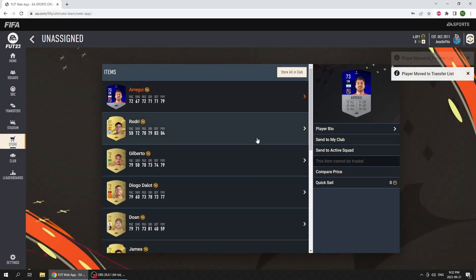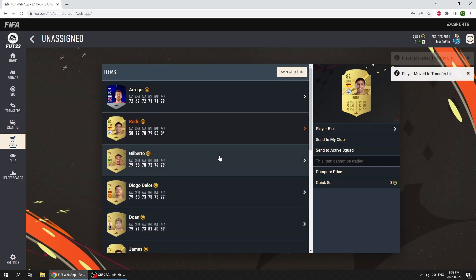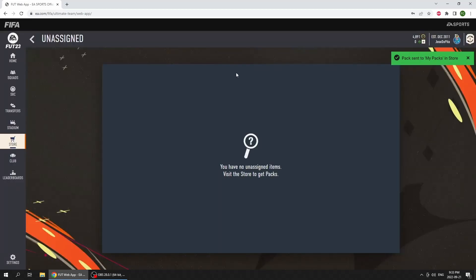These are the new common ball cards — Roger, 87! We get a walkout, not the best but we'll definitely take it. Probably gonna go into our team — that 58 pace is not looking too great, but we do get a walkout.